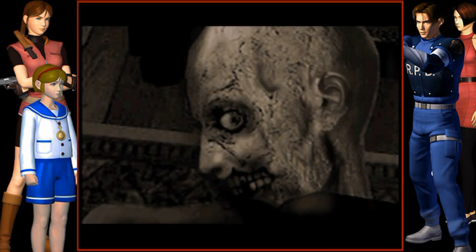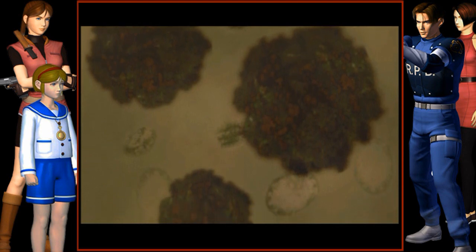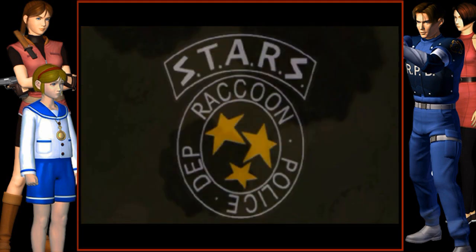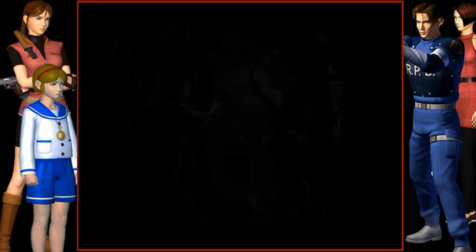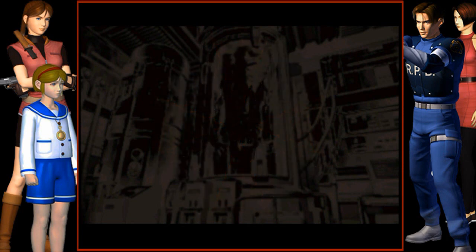It was later revealed that the terrible disaster had been caused by the T-virus, a mutagenic toxin created by the International Enterprise Umbrella Incorporated for use in bio-weapon experiments. The Raccoon City Police Department's Special Stars Unit immediately began investigation. The case was apparently closed, thanks to the efforts of Stars members Chris Redfield and Jill Valentine. But the Umbrella Corporation's experiments were far from finished.